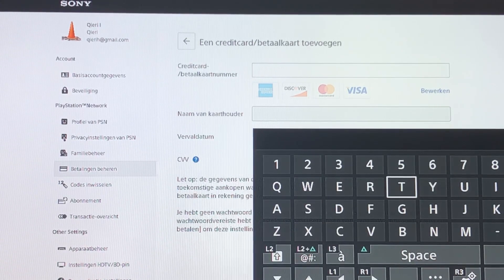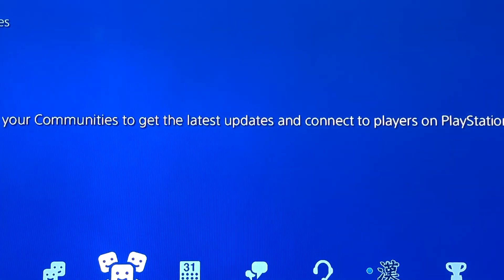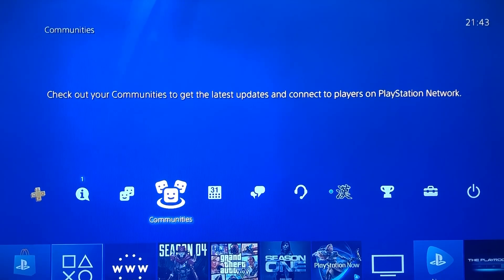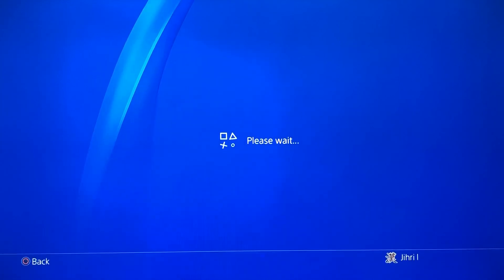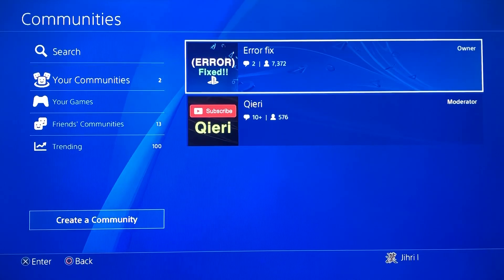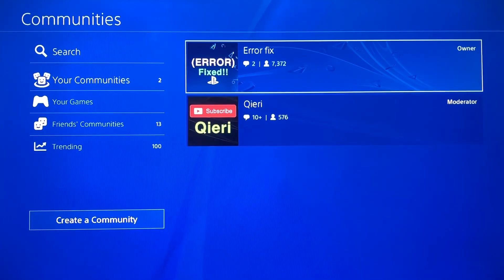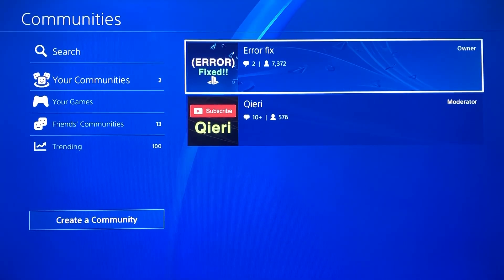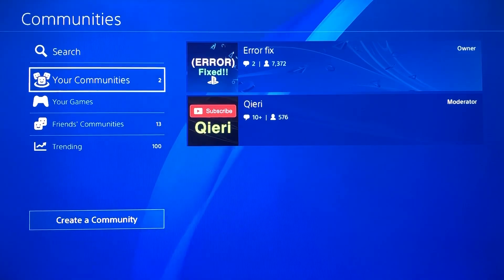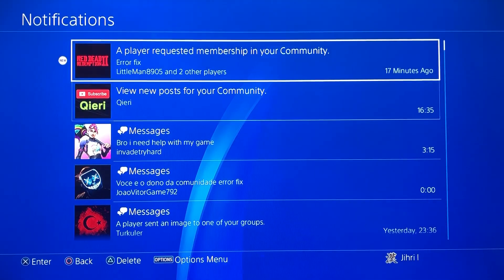This is like the last option if nothing else works. You can also go to PSN Communities on the PS4, go to Communities, and join the Error Fix and Kiri communities. You will get a lot of help there — we have over 7,000 members in one and over 500 in the other, and more are joining all the time.